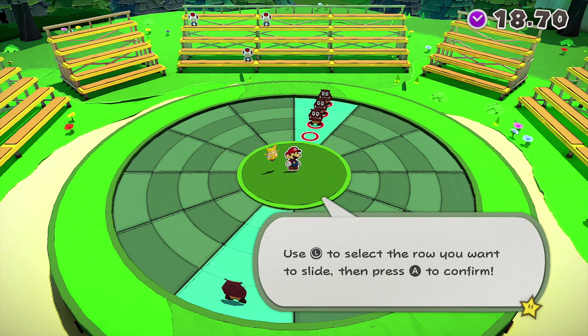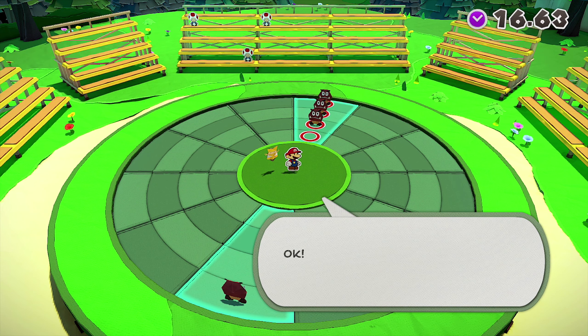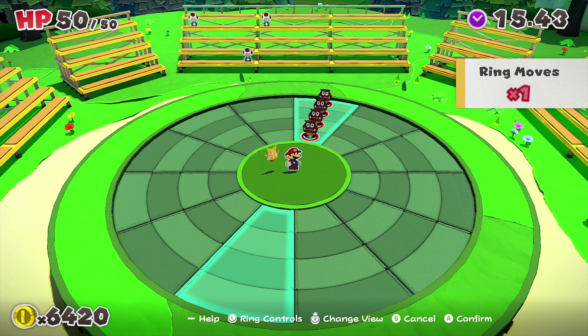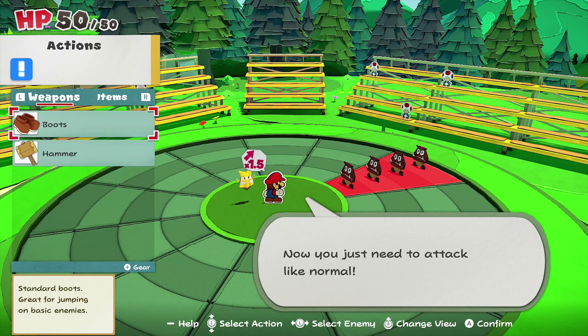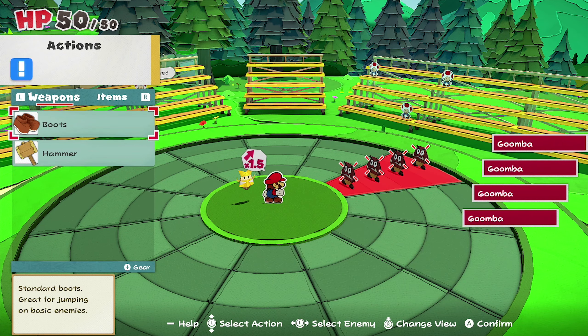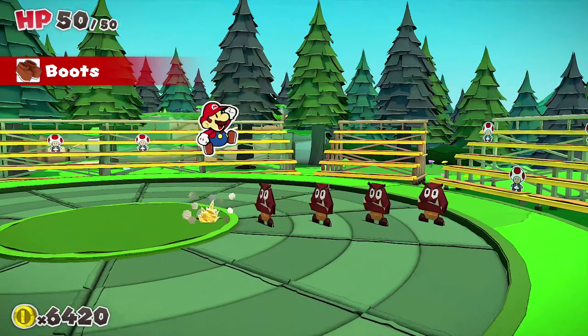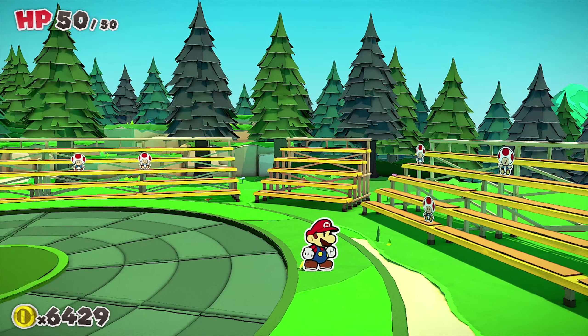Use L to select the row you want to slide, then press A to confirm. Let's get these Goombas lined up — use the L stick to slide the panels up and down. When you're done, press A to confirm and lock them in place. There we go, they're all lined up! Now we just need to attack like normal. We'll use boots because they're in a straight line — boom boom boom and a boom!